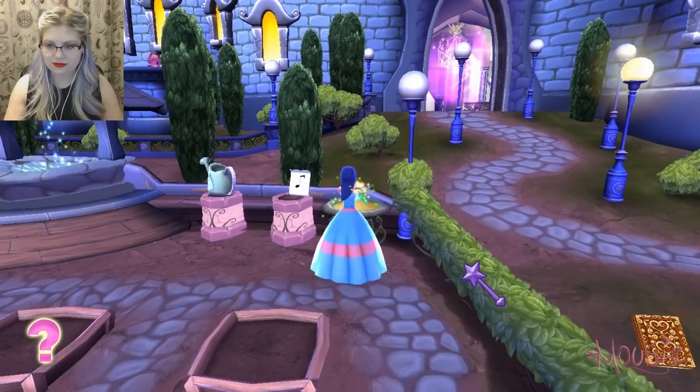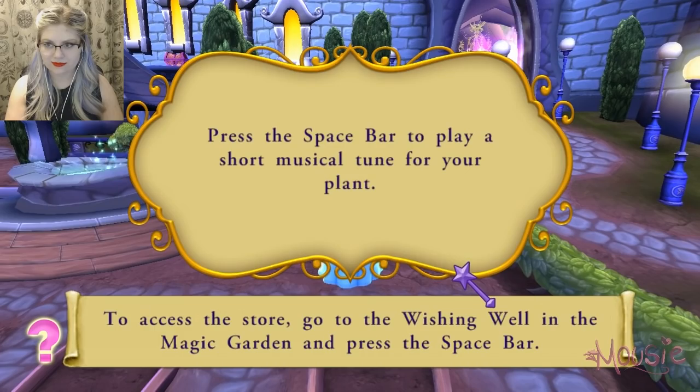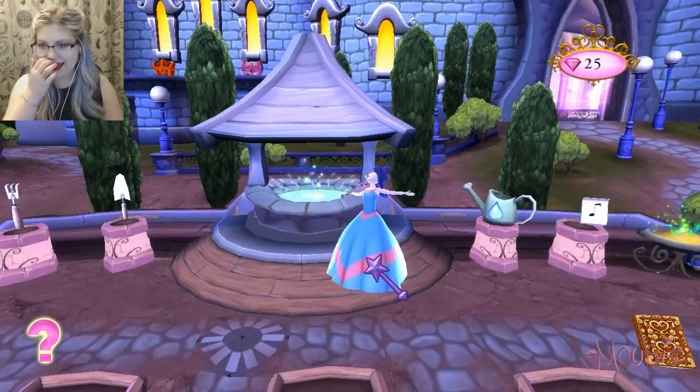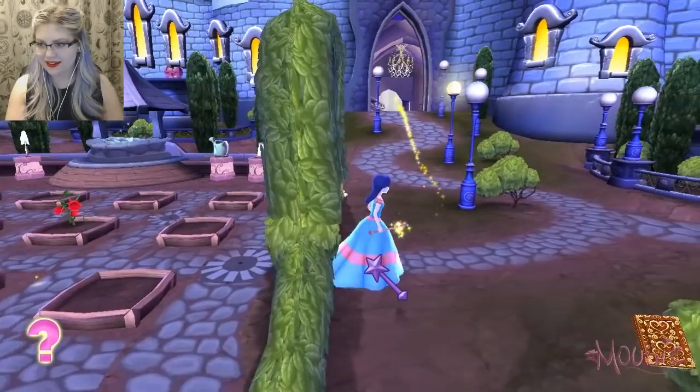We did it! To access the store, go to the wishing well in the magic garden and press the space bar to play a short musical tune for your plant. Well done. Yay! The sparkling trail will show you where to go next. This is so much fun! Look at the magic! I feel so magical! We're magical princesses!